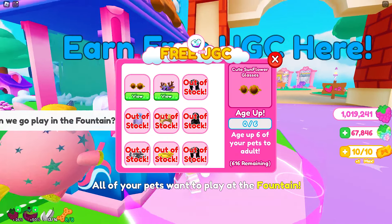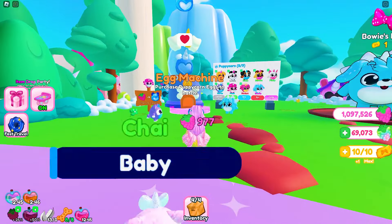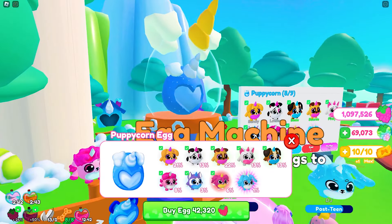So, we will need to age up 6 pets to adults in order to get the cute sunflower glasses, and hatch 60 eggs to get the Deary Rainbocorns pet hat.